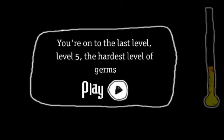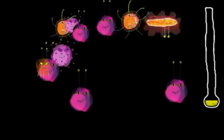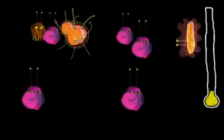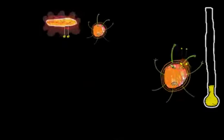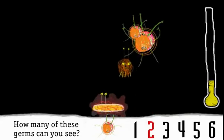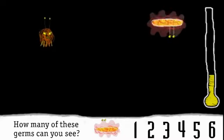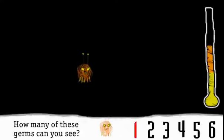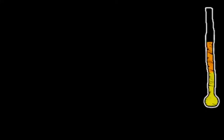You're on to the last level — level five, the hardest level of germs. How many spotty purple germs can you see? Three. Wow, well done. How many pinkie germs can you see? Five. Well done. How many orange germs can you see? Two. Well caught, Lola. How many yellow wavy germs can you see? One. Wow, well done. How many brown jumping germs are there? One. Well done. Well done — we'll be right back.